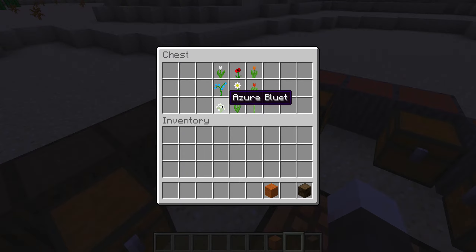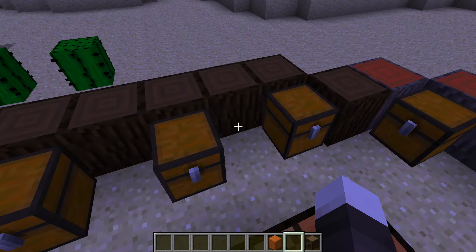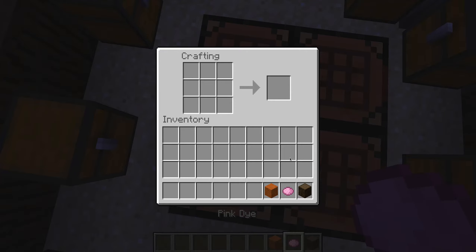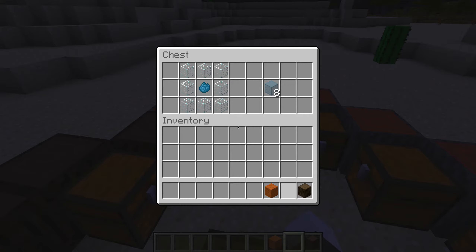We have a lot more little flowers now. We have the white tulip, the poppy, the orange tulip, the red tulip, the oxeye daisy, the blue orchid, the azure bluet, the pink tulip, and the allium.